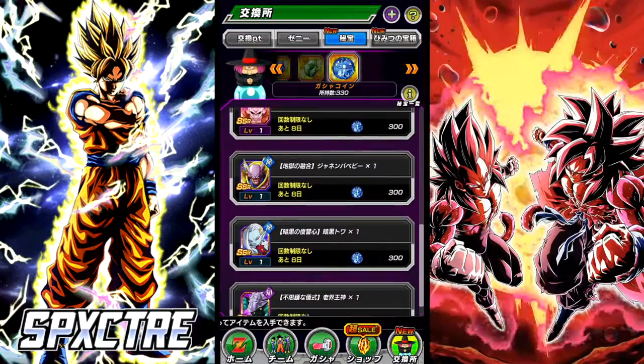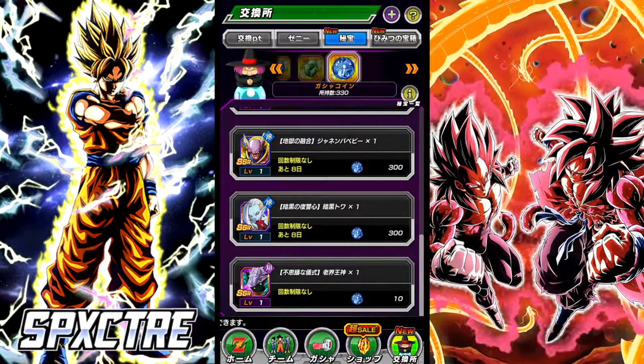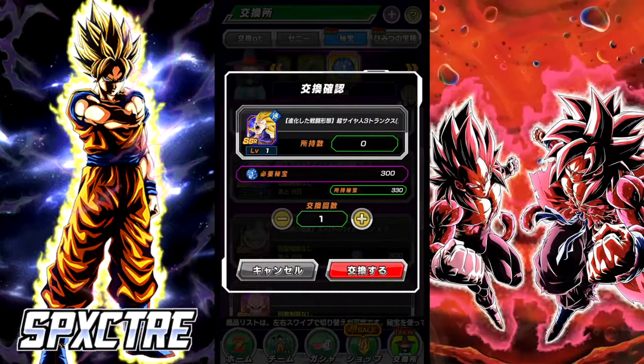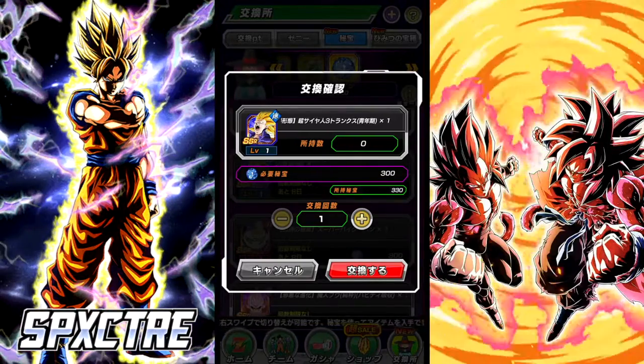Now if you don't have a specific unit and you have every other one that's listed there, you can go ahead and grab that missing unit, or like I said before, you can wait and see what they might do next on the next banner.